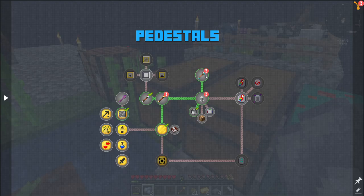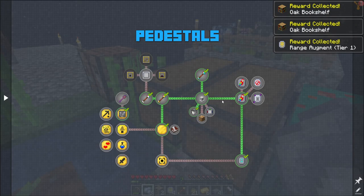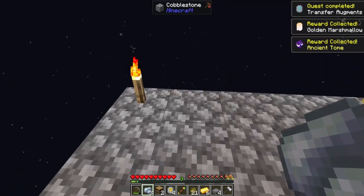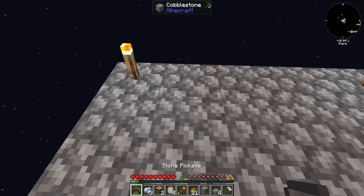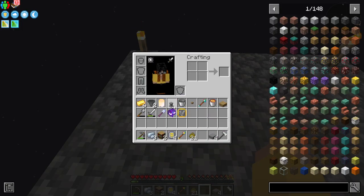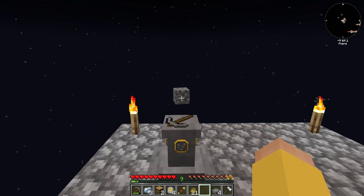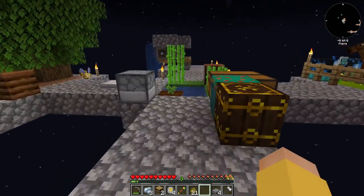So I can go ahead and claim all of these rewards from last episode. The next thing we need to do is actually set up a pedestal area, which I'm going to do back here. I need a block of stone — I can just pop a stone block down like so. You take your pedestal, place it on top of the stone, put the material generator in your offhand and click. And what that's going to do is start generating cobblestone. That's it, that's all we have to do.